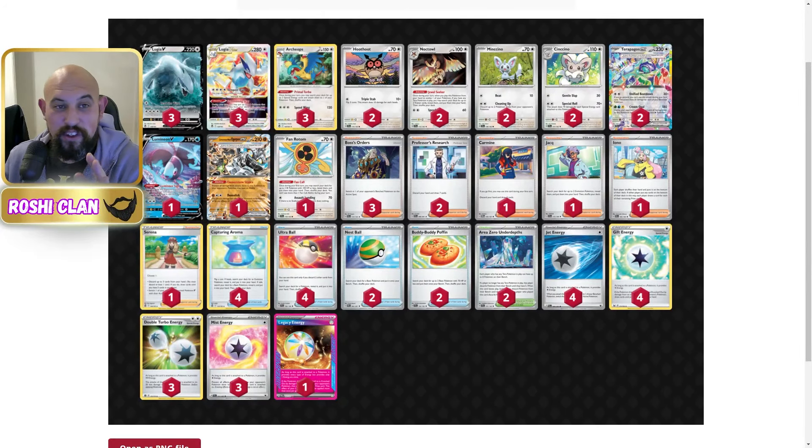Hi everyone, I've got something spicy — I don't know if anyone's done this before, please let me know down below. I've combined Lugia with Noctowl, Terapagos, and Cornerstone with Fan Rotom. I know, it's crazy, it's mad. Lugia's always been a mishmash box, always its own problem with inconsistencies, but I thought: how can you address that Noctowl dual-seeking ability?